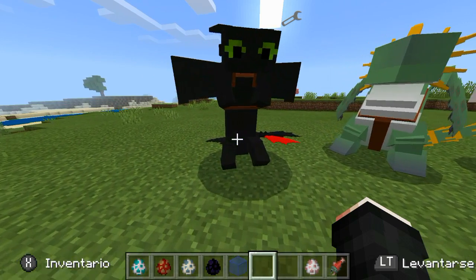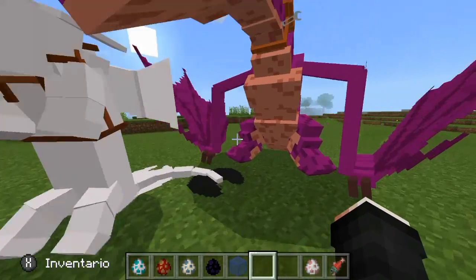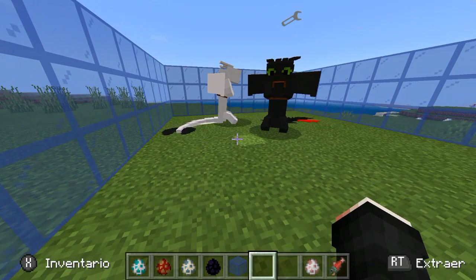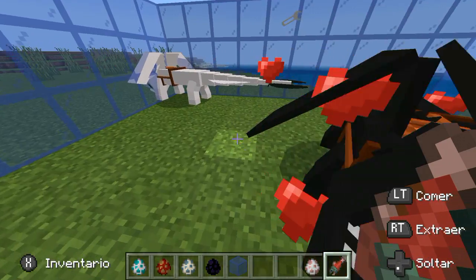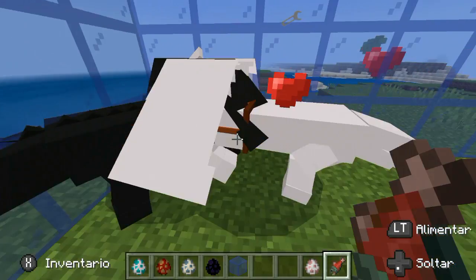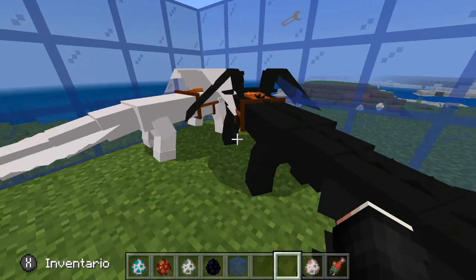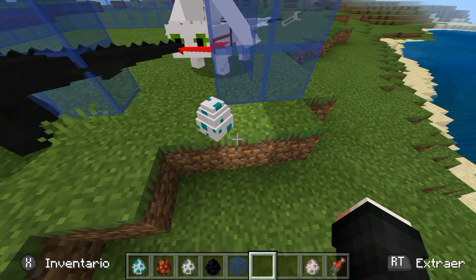Ahora gente, estos dragones tienen sus apareamientos cada uno. Por ejemplo, la Furia Nocturna que es Chimuelo con la Furia Luminosa se pueden aparear, al igual que este con su mismo dragón. Voy a hacer una estructura de cuatro bloques de altura para encerrarlos y poder aparearlos. Listo, ya los cerré a los dos. Para aparearlos, les doy salmón a Chimuelo primero y ahora a Furia Luminosa. Esperamos un rato a que se junten — ahí se juntaron. Ya me dio el huevo de dragón de Chimuelo y la Furia Luminosa. El huevo se va a abrir en 20 a 40 minutos para que salga un mini dragón.